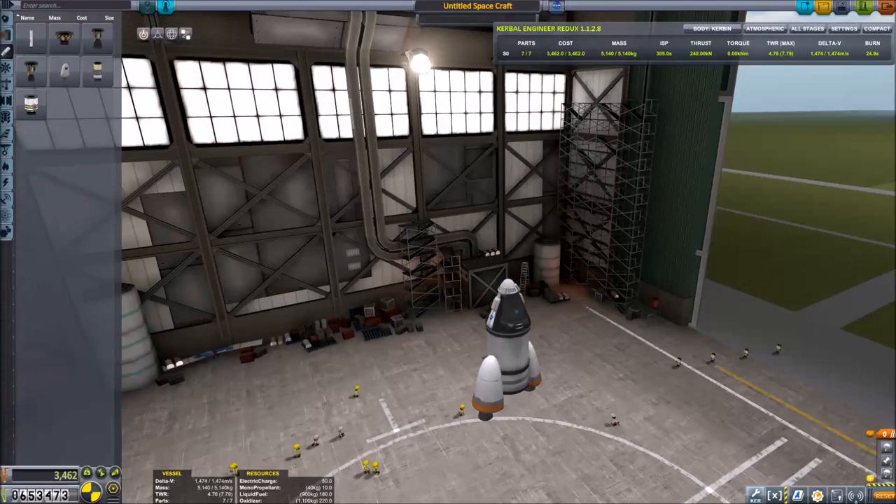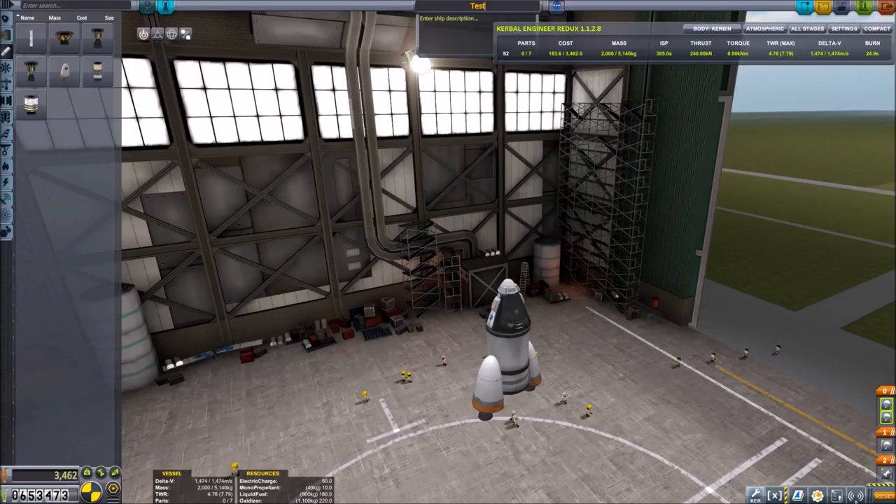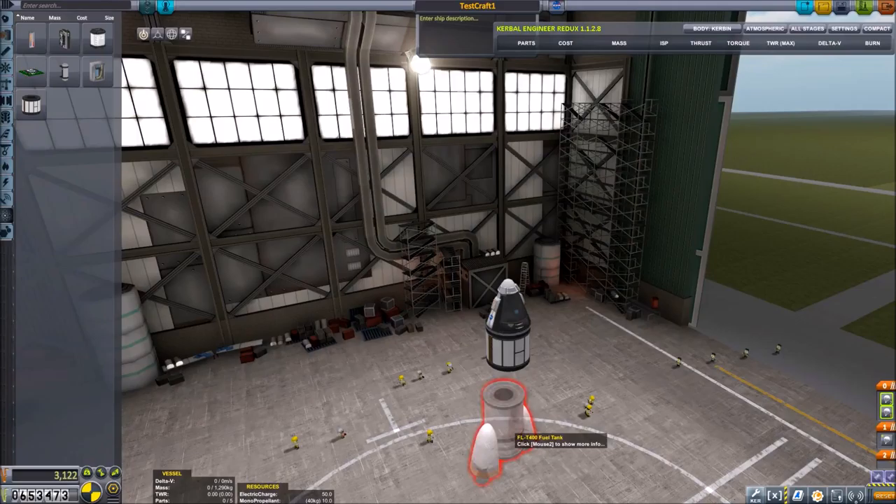Let's check our staging and make sure the drogues can deploy first. Actually, we want the normal parachute to deploy first so we hit the contract requirements. We'll call this Testcraft 1. Since we've got that much parachuting on it, we'll throw a material science bay on there too. Still 1,400 meters per second delta-V — hopefully that'll be enough.